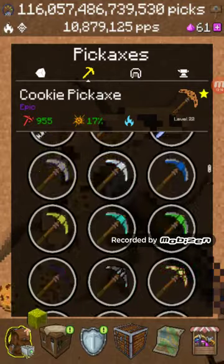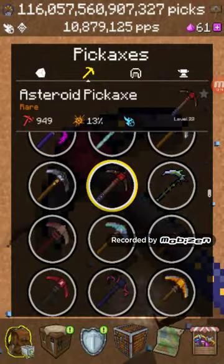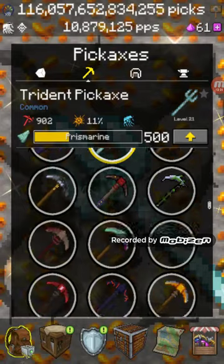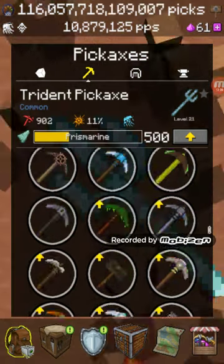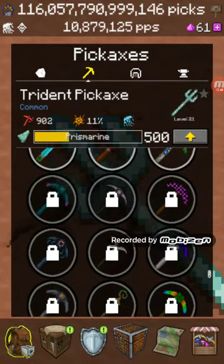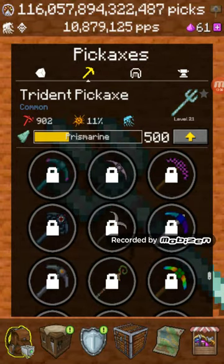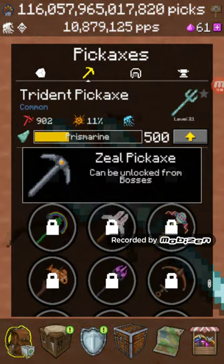I upgraded the Tumbleweed pickaxe. I hope it's the Asteroid pickaxe. What level is the Island pickaxe? It's level 11. At least I upgraded the Trident pickaxe. I missed the Tumbleweed. What's this Kraken pickaxe? That's a good pickaxe - can be found in chests. At least there's no pickaxes that you can just find in chests. The Z-O pickaxe can be unlocked from bosses.